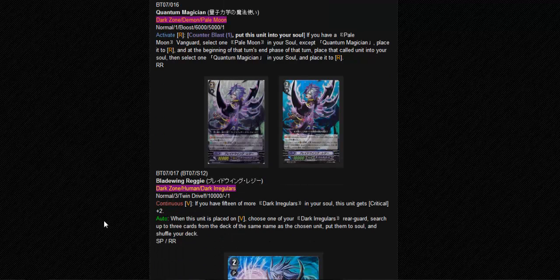This card really interests me. If you have 15 or more Dark Irregular in your soul, this unit gets critical plus 2. Let's say your Dark Irregular plays 8 criticals - can you imagine? Your opponent at even 2 damage can lose, or even at 1 damage if you double crit. This card's 3 criticals already means 3 damage, and you double crit, which means the opponent has to take 5 damage. And to get 15 or more Dark Irregulars in your soul for a Dark Irregular deck is actually not that hard - seriously, it's not that hard. Soul Conductor is going to be very useful.